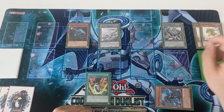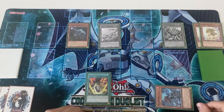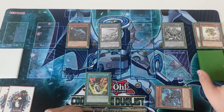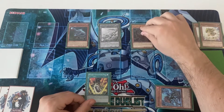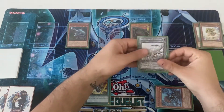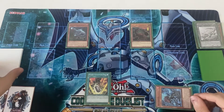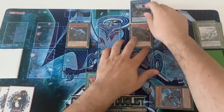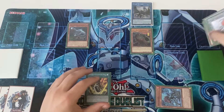Now activate the effect of Scrap Raptor — you target a monster, destroy it, and you can make an additional normal summon for a Scrap monster this turn. That will trigger Baby, and you special summon Giant Rex. Now you link Raptor and Archosaur — or Rex, it doesn't matter at this point — to special summon Scrap Wyvern.